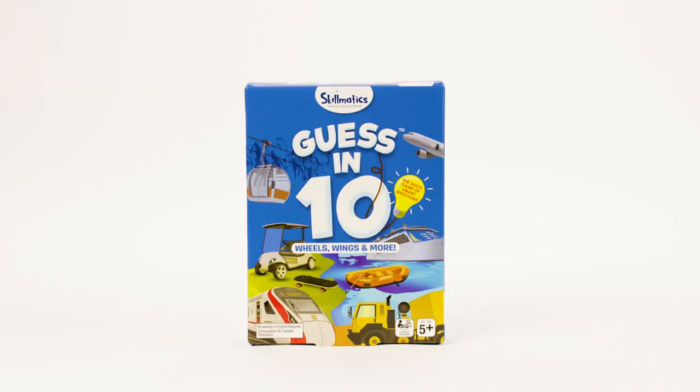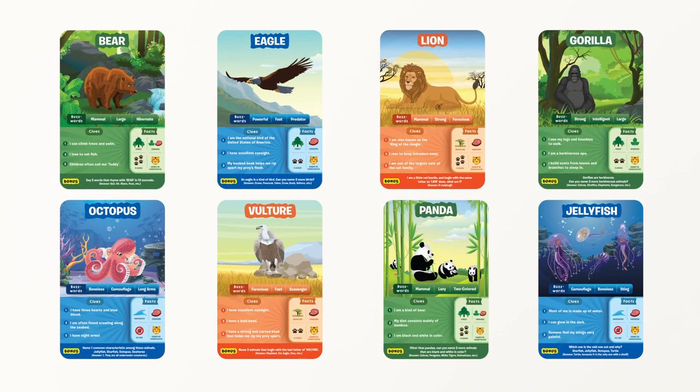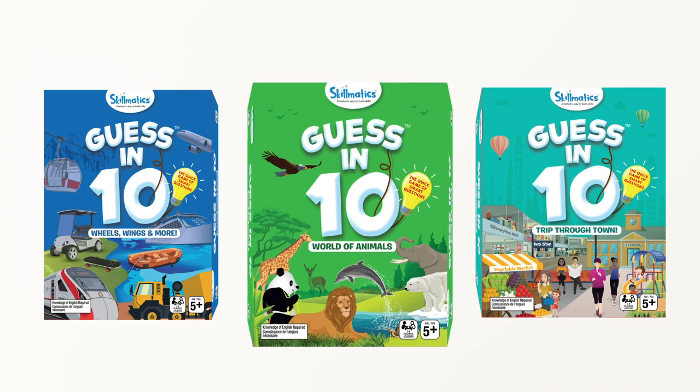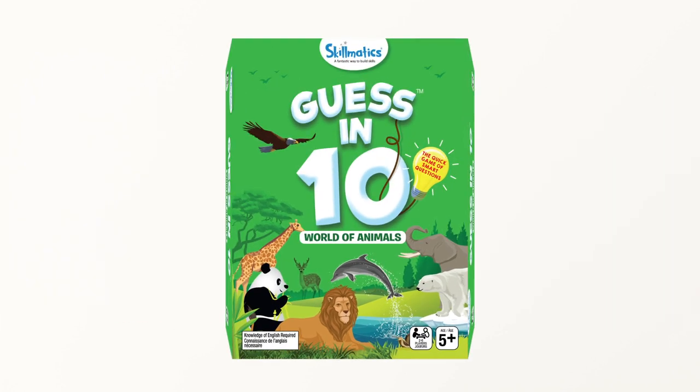Guess in 10 is all about asking smart questions to help you guess what's shown on the game cards. Ask yes or no questions only, and use the answers as clues. There are three different versions of Guess in 10: World of Animals, Trip Through Town, and Wheels, Wings and More, with new versions coming soon! Since all the games follow the same rules, let's use World of Animals to show you how it works.